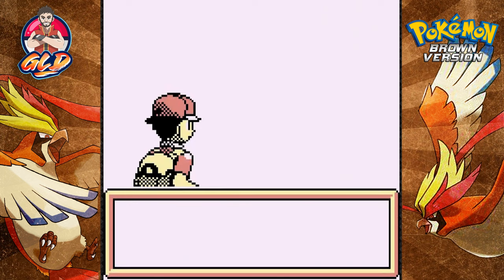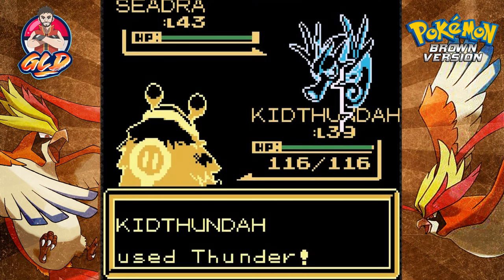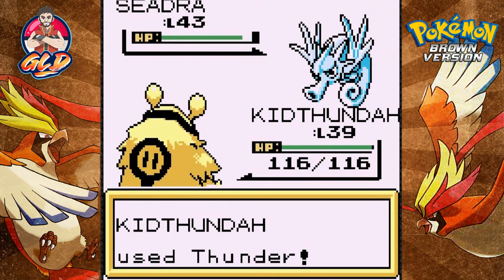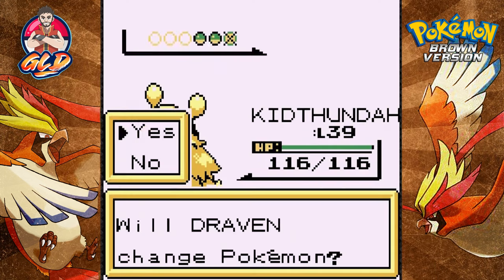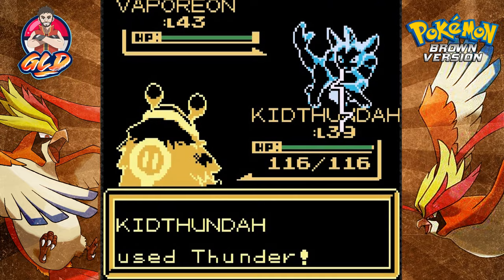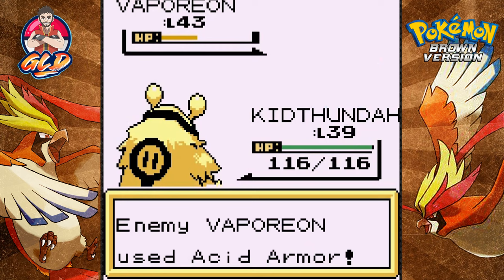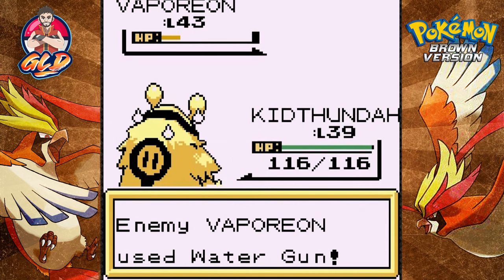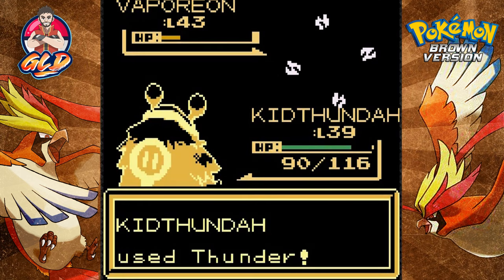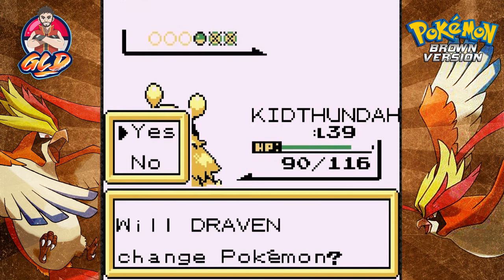Here is another battle against a Beauty, and she is coming out with a Seadra. Good thing we have Kid Thunder in its fully evolved form - thunder attack! I love this attack when it's accurate, and there goes Seadra. Here comes a Vaporeon, so let's use Kid Thunder to destroy everybody. Here comes an Acid Armor which will increase its defense, and thunder shock is not super effective. There's that Water Gun - let's finish it off with one more Thunder.